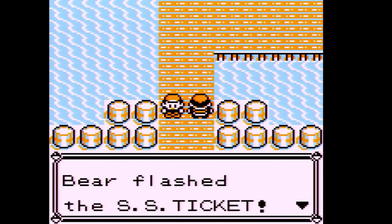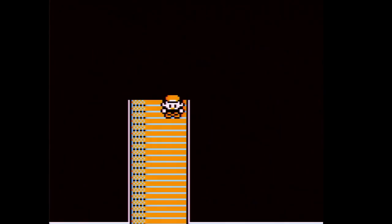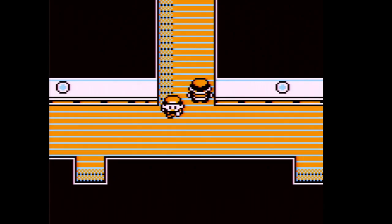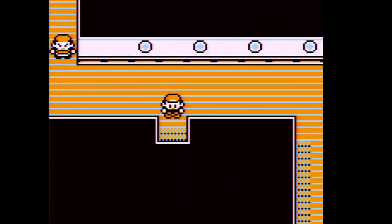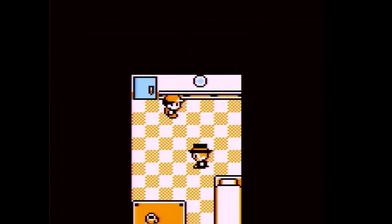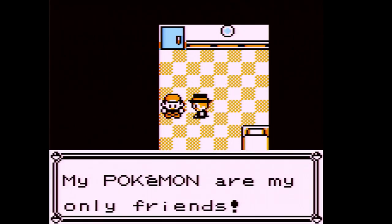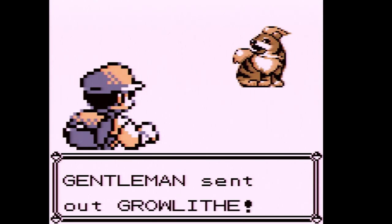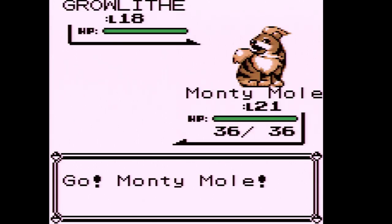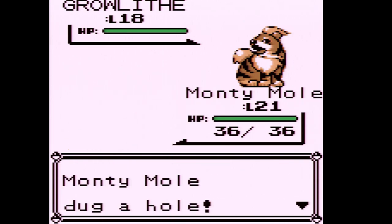Welcome to the SS Anne! I'm going to try to fight as many trainers as possible in an attempt to get Diglett to evolve. There's also a TM I'd love to get. If you want maximum XP, I'd recommend fighting every trainer on the SS Anne. Growlithe is actually weak to Dig, so that's another reason I brought Monty Mole.